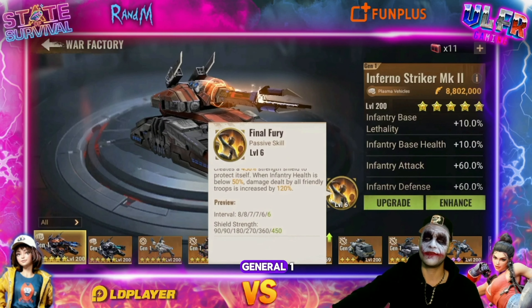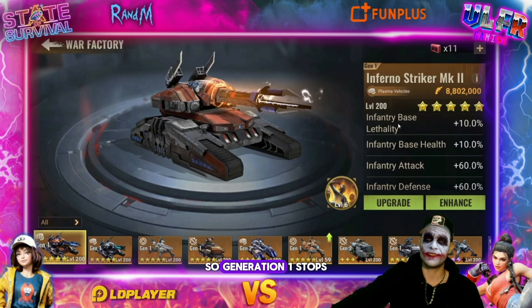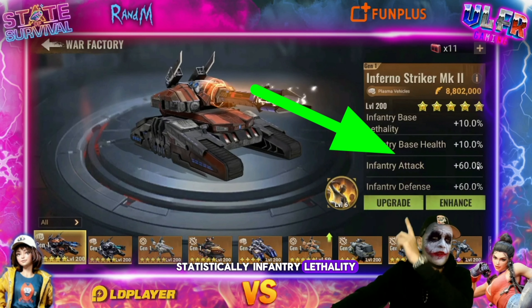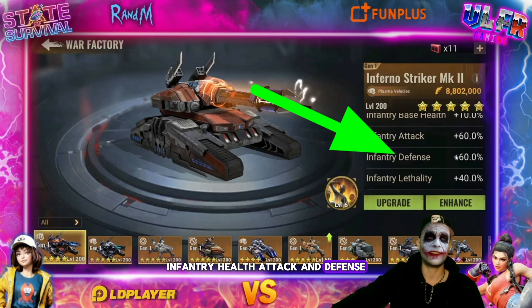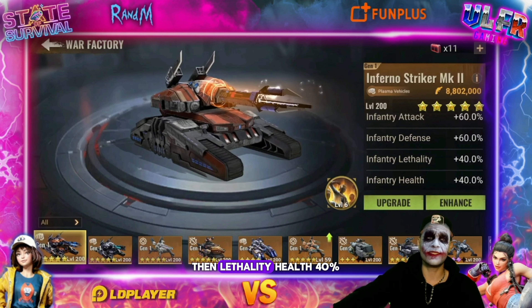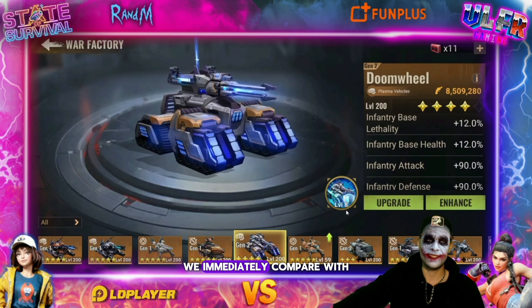Generation 1 stops at level 6, so the max level for your skills is level 6. Statistically, infantry lethality, infantry health, attack, and defense — you're going to be at 10, 10, and 60 in attack and defense, then lethality and health at 40.